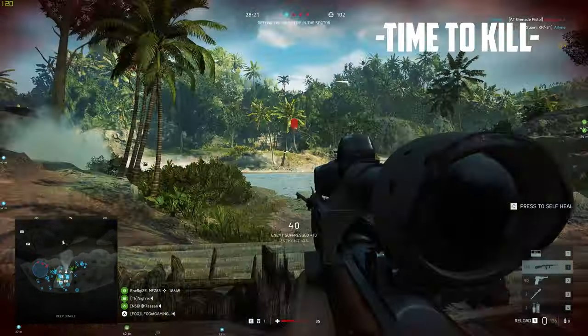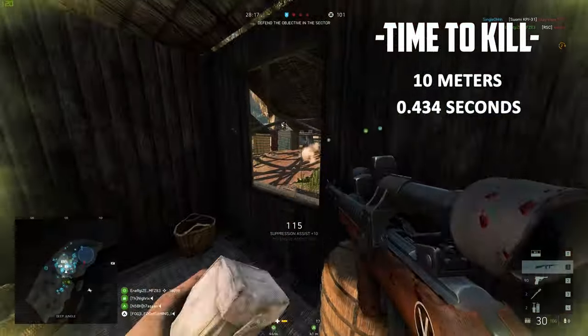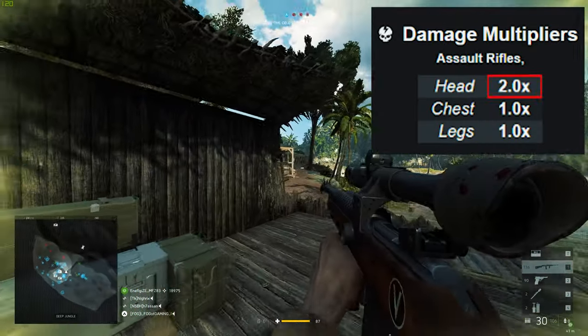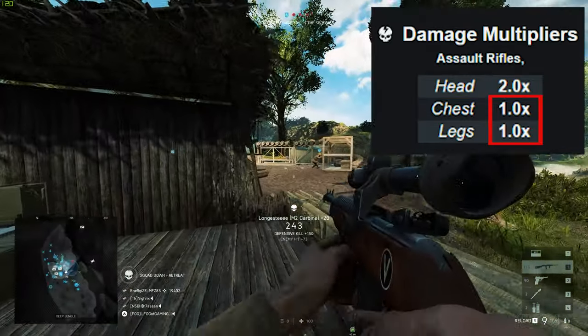It translates to a time to kill of 0.434 seconds from point blank up to 10 meters, while at 50 meters and beyond it would take around 0.651 seconds. Keep in mind that assault rifles receive a double damage multiplier for headshots, while shots to the chest and legs receive no multiplier.